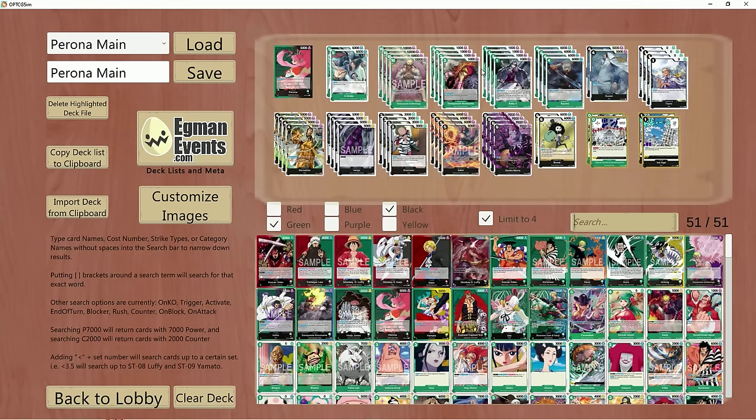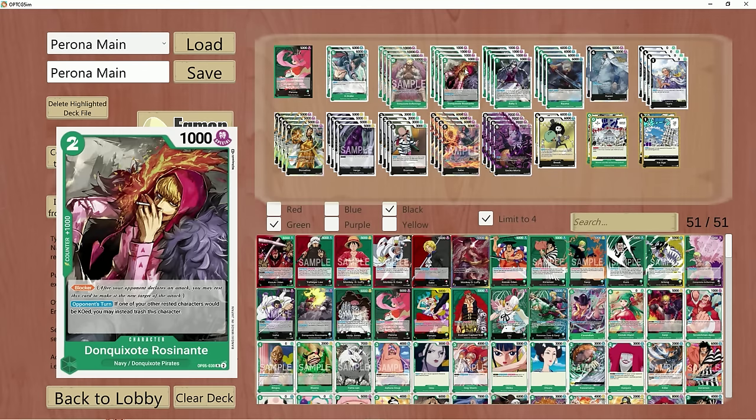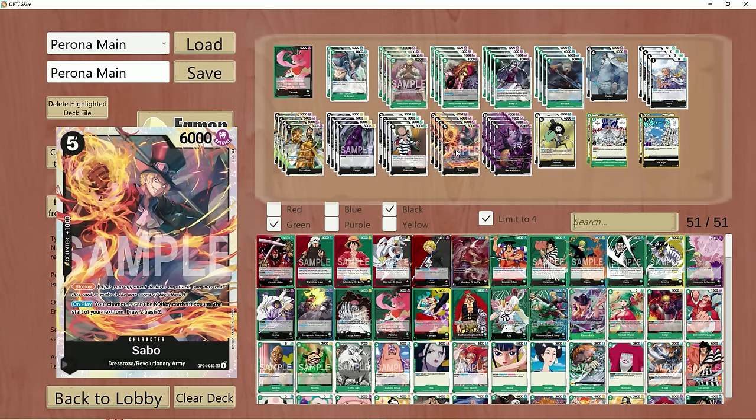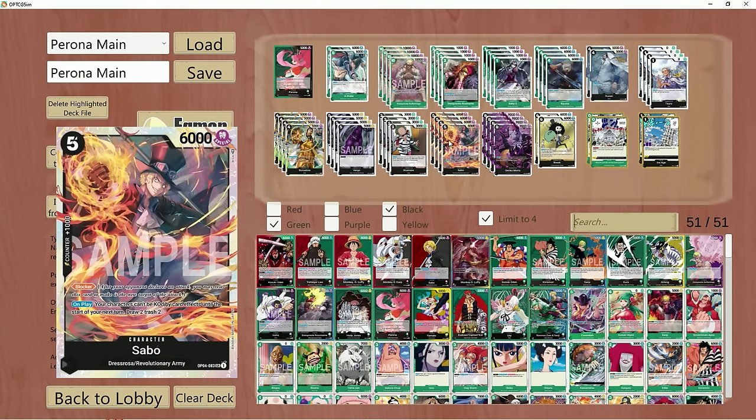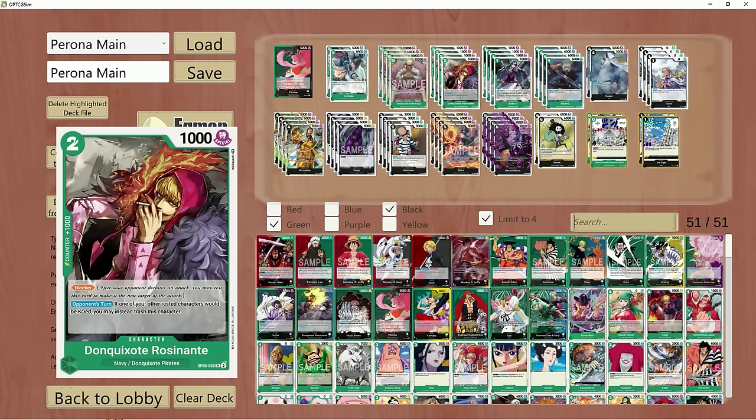There are a lot of synergistic plays you can make with this leader effect. Let's dive into this list and see what we have cooking up. We are running a lot of blockers — 12 blockers in the deck, with 4 Rosinante, 4 Sabo, and 4 Borsalino. These are self-explanatory, especially the Rosinante. This is something I'll generally have in every single one of my Perona lists. I think this card is phenomenal here in this deck.